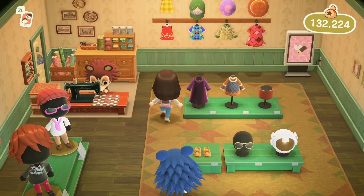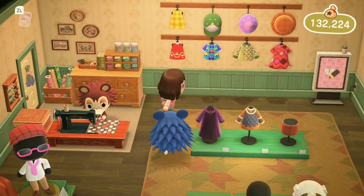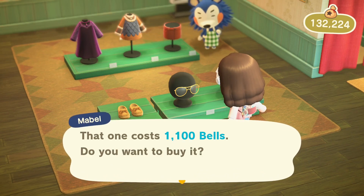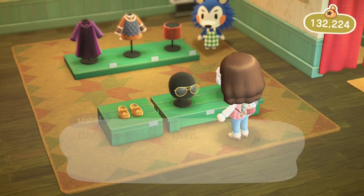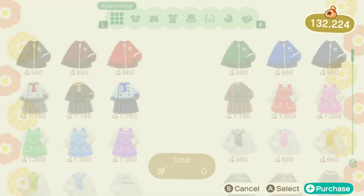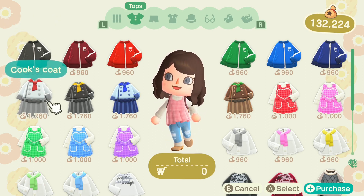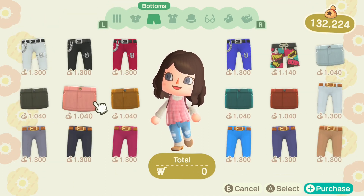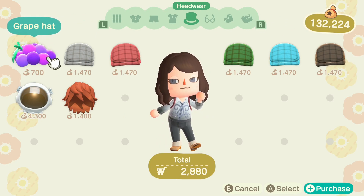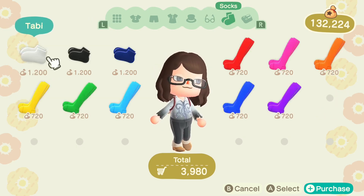Similarly to how I suggested getting the fish or bug tank DIY from Flick or CJ, I think it would be really fun if you could get a mannequin DIY from LaBelle after completing her fashion challenge a certain number of times. LaBelle is definitely an NPC who needs a lot more love — for someone who is supposed to be a style guru, I don't think the clothing she gives us is all that cute. So after the first few times I completed her challenge I stopped talking to her, but by letting her give us this DIY it would definitely encourage me to talk to her a lot more. I have a room in my player home dedicated to all the cool clothing and furniture from special events and holidays, and being able to have mannequins with full seasonal outfits would be so cool.